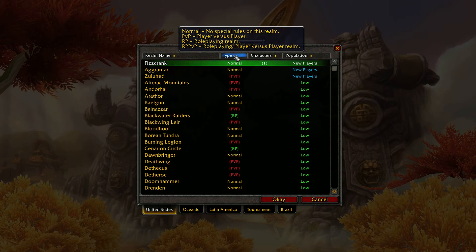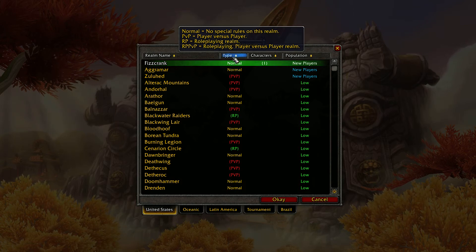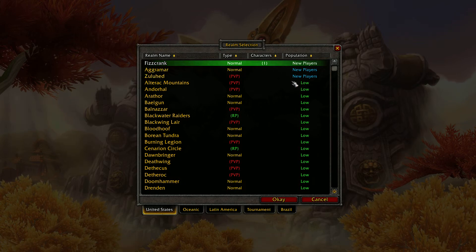Every time you enter a city, no matter which server type you play on, you can get flagged for PVP. Or if a guard from a specific faction hits you — like if you're Horde and you go into an Alliance area — it'll sometimes flag you for PVP. When you get flagged for PVP, it'll last for five minutes and you also get attacked by an enemy. We'll get into more of that later.